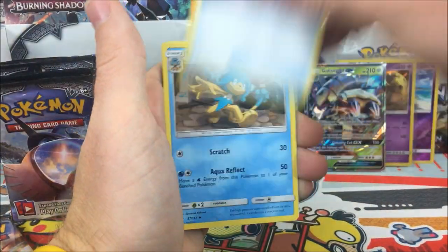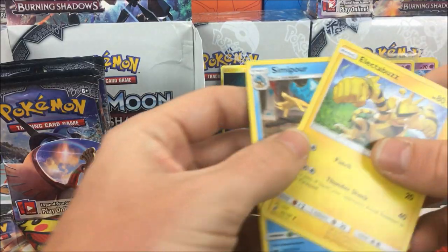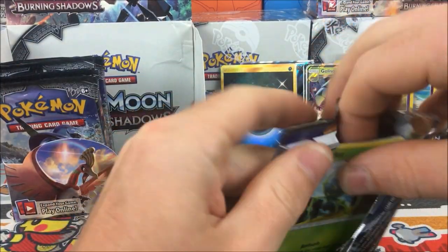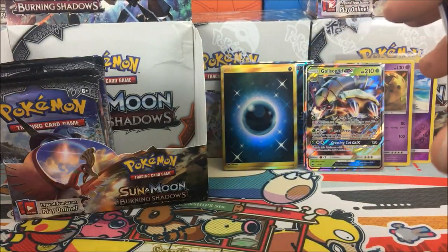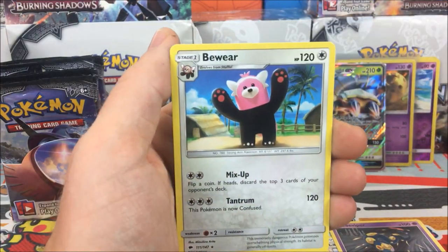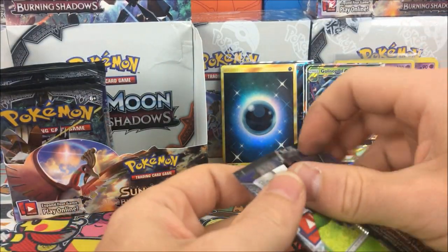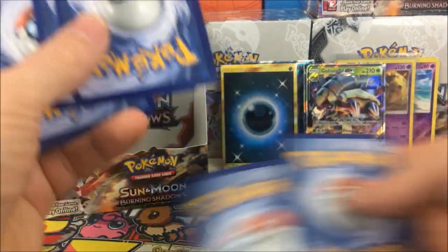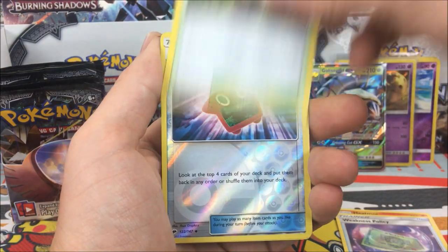Pack result: Rotom Dex, Sewaddle, Electabuzz, Lana reverse, and a Mudsdale regular rare. These cards are almost square at the edges, that is so crazy. Next pack: Tormenting Spray, Lana, Serviper, Mudbray reverse, and a Bewear - look at him coming at you, he wants a big giant bear hug.